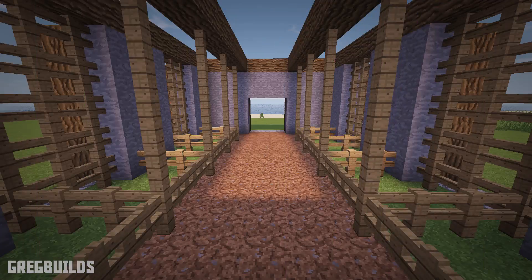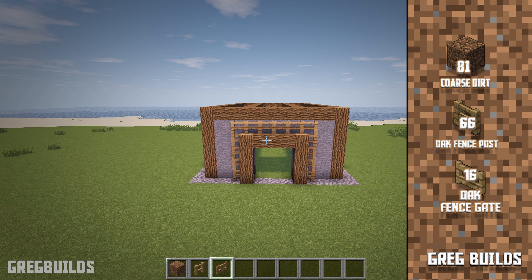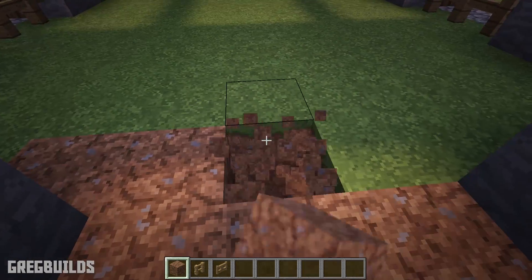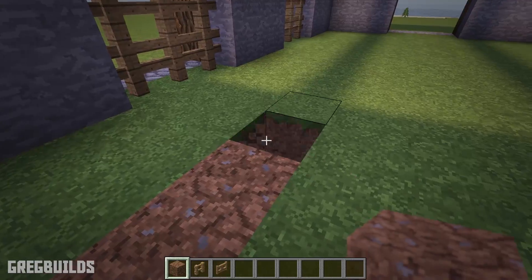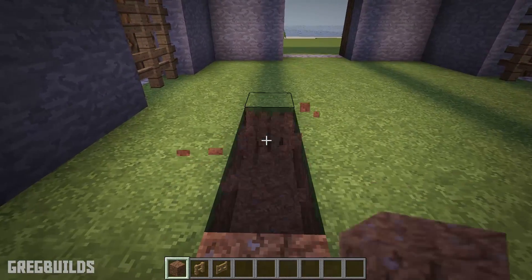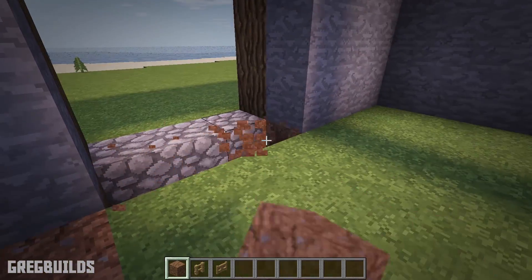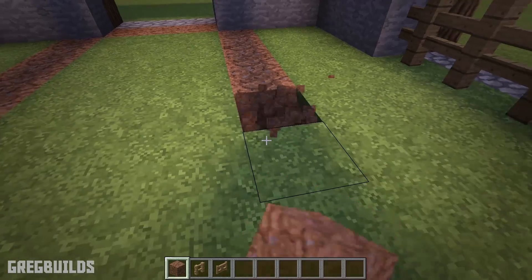Step 4. Next let's add in the stalls and dirt path in the center. We'll need 81 coarse dirt blocks, 66 fence posts, and 16 fence gates. Along the center aisle of the barn, make a dirt pathway a total of 5 blocks wide — that will leave 2 blocks of grass on either side so the animals can eat the grass. Extend the path all the way to the other side. You could also choose to fill this path with cobblestone or any other material you'd like, but I'm going to keep mine as a dirt path.